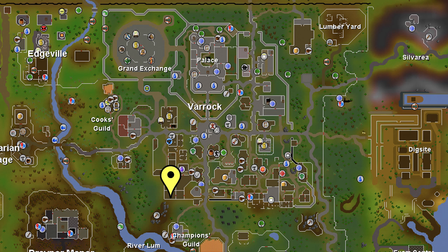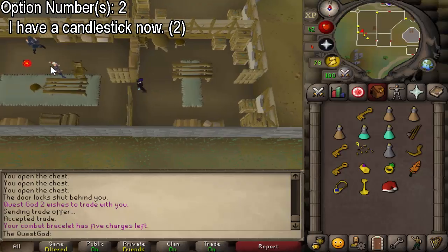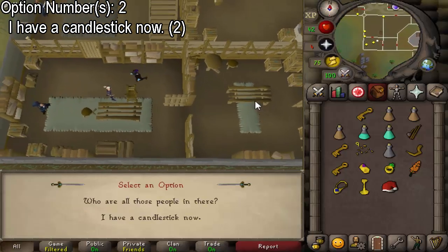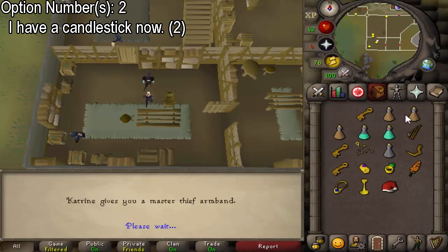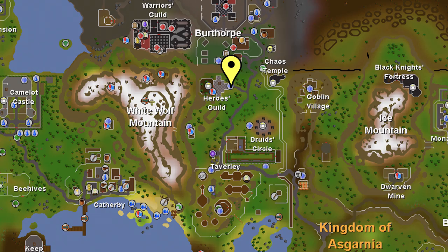With your candlestick, go back to Katrine at the Black Arm Gang hideout in Varrock. Talk to Katrine and select the second option that says 'I have a candlestick now' to receive the thieves' armband. You should now have a cooked lava eel and fire feather from earlier in the quest — make sure to get those out of the bank. You'll also need the thieves' armband you just got. Then go to the entrance of the Heroes Guild.